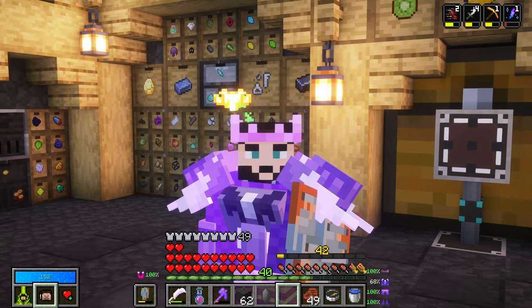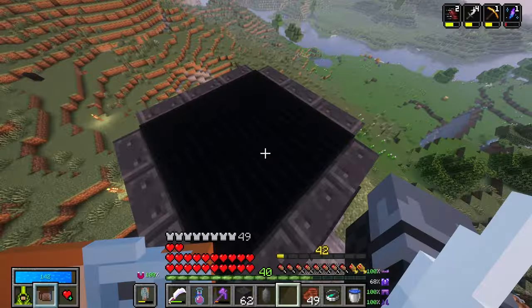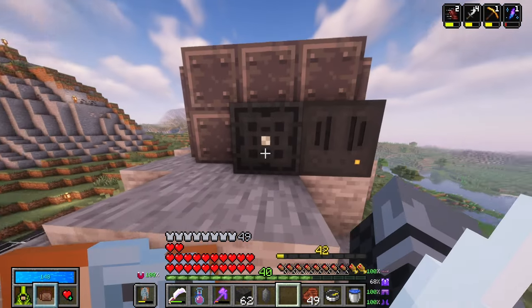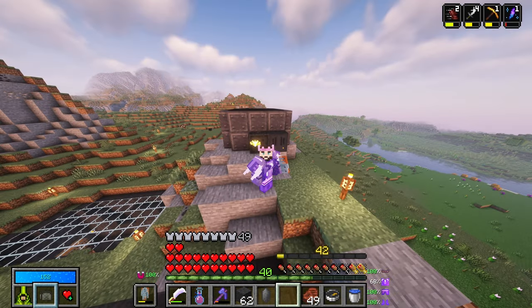Ladies and gentlemen, welcome back to Vault Hunters. In the last episode, we set up solar panels that generate power from that thing in the sky. We currently have 2.3 million FE, which is absolutely amazing.